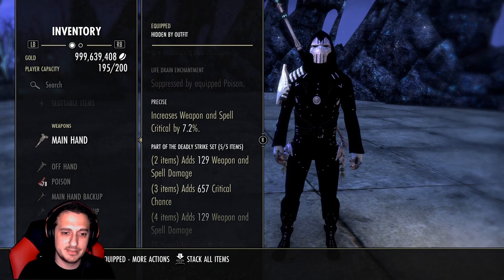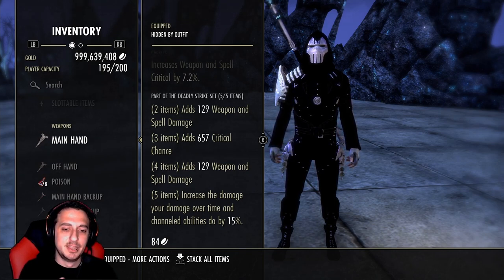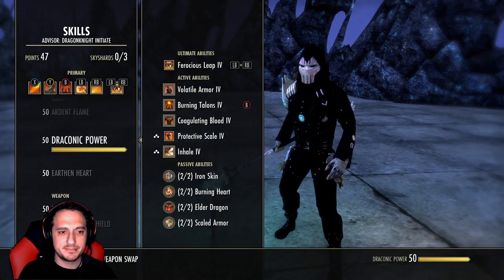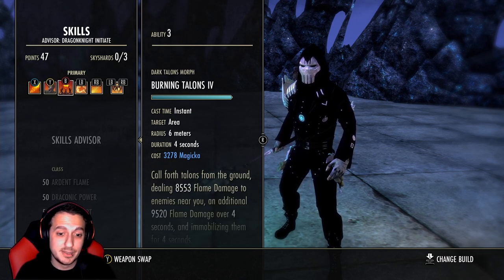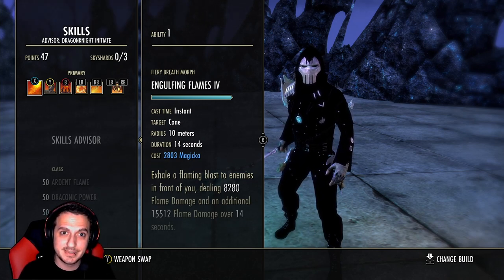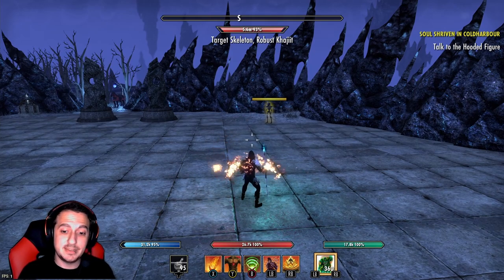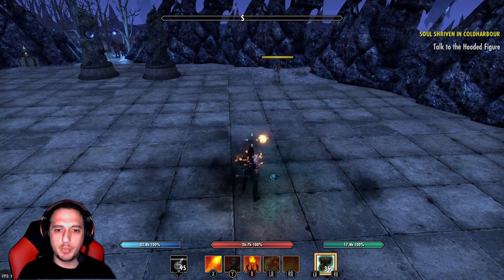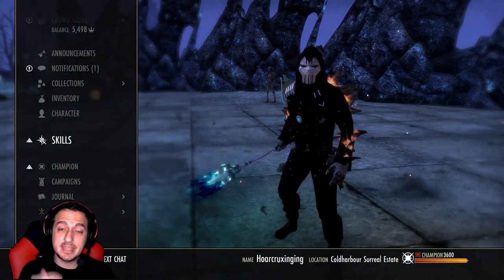We're also running Deadly Strike, which is getting the hybridization treatment — it gives weapon and spell damage, weapon and spell crit, more weapon and spell damage, and increases your damage over time and channeled abilities by 15%. Look at these tooltips: a 20,000 Burning Ember tick, Burning Talons hitting for around 10k over four seconds, Engulfing Flames pushing above 14k. Unless they have a purge, they're done. Flames of Oblivion, Ash Cloud, Engulfing Flames, Talons, Burning Embers, burning status effect, Leap, and Power Lash — the DK is going to be an absolute monster.